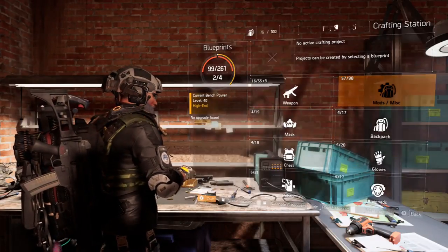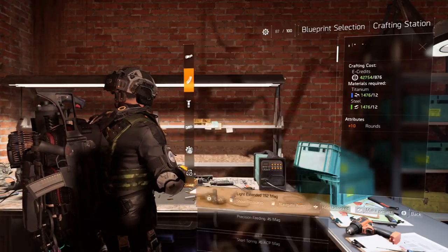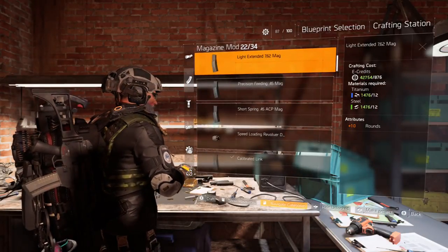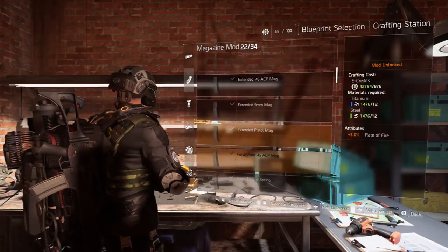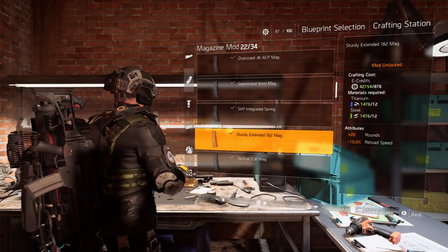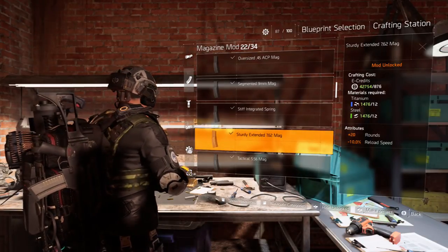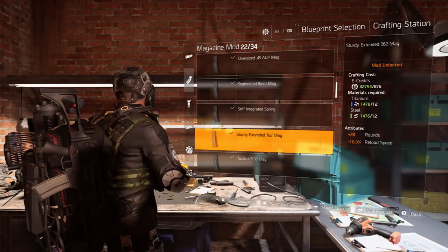From there you need to go to the crafting bench and scroll across to your mods. What we need to do is go and have a look at your magazine mods. Once you're there, scroll all the way down to the bottom and you will see the Sturdy Extended 7.62 Mag.